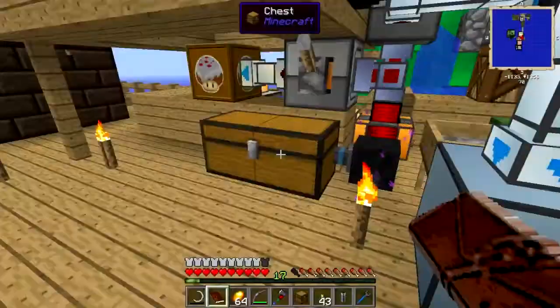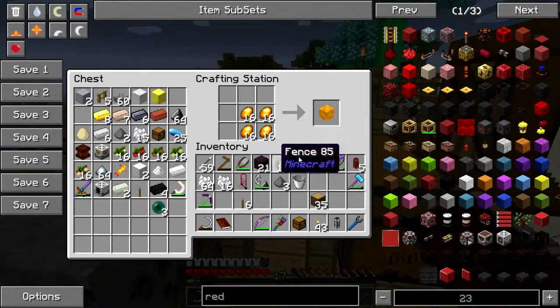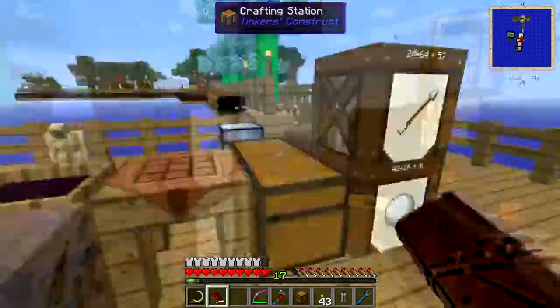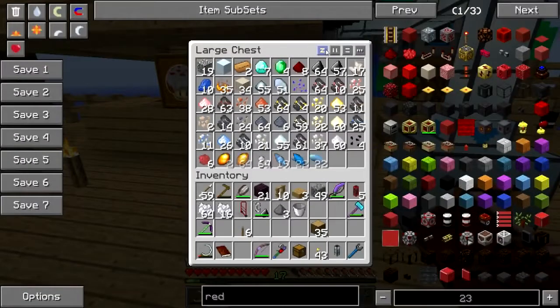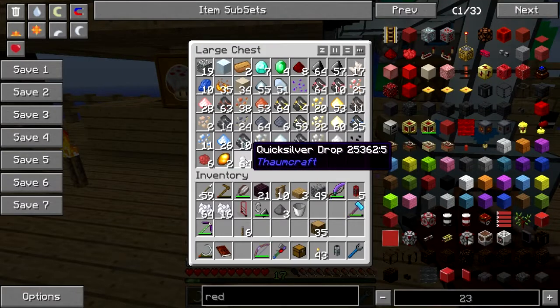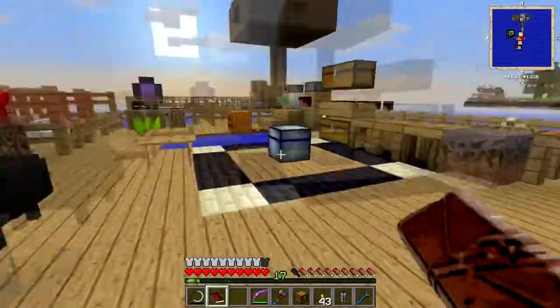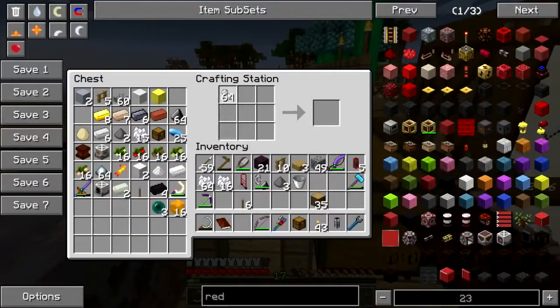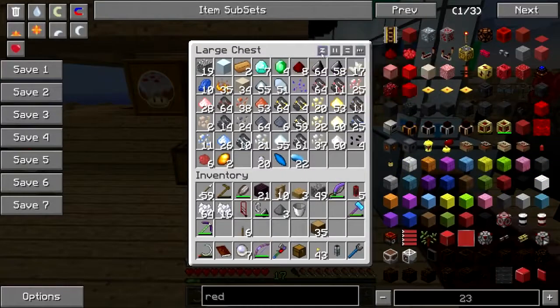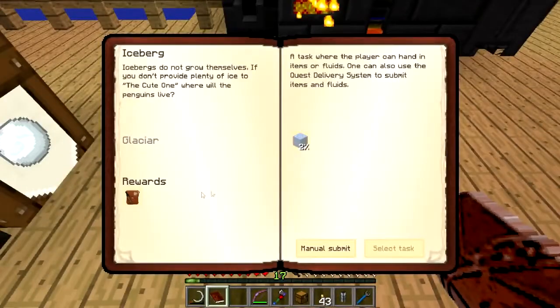I need to take that amber and do something with it - it must be a 4x4 recipe, okay that's fine. More amber, blaze powder, lapis, apatite, quicksilver drops - can you combine these in any way? How about like this - there we go, big quicksilver drop. I'll deal with that stuff off camera later.